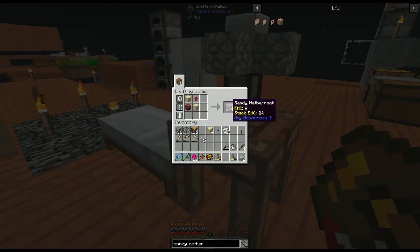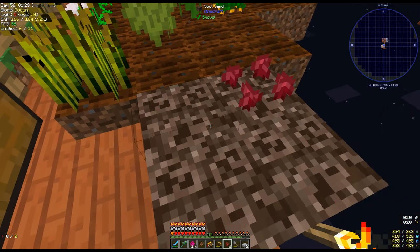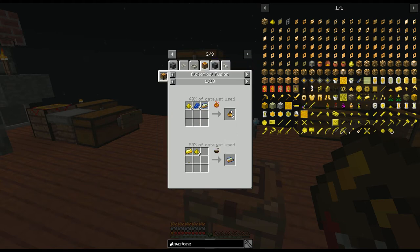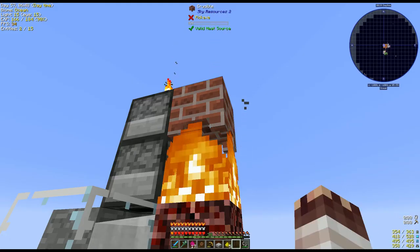With netherrack, sand, and netherwort, I can make sandy netherrack, which I can freeze into soul sand, on which I can grow my netherwort. Now we can make glowstone dust, which lets us make tertius alchemical dust. As has been the trend, this is far better than the previous versions. Now that I have netherrack and this flint and steel from a loot bag, I can increase my heating power to 8 per tick, which is incredibly fast.